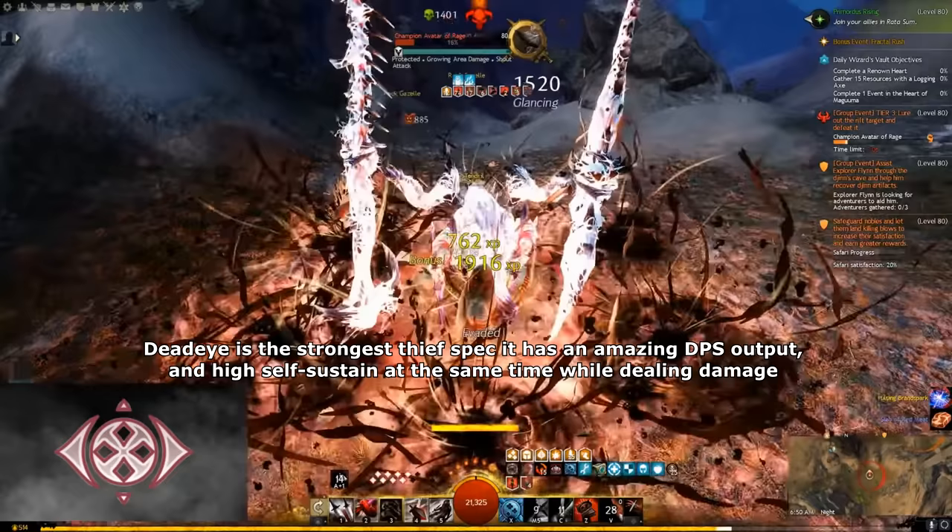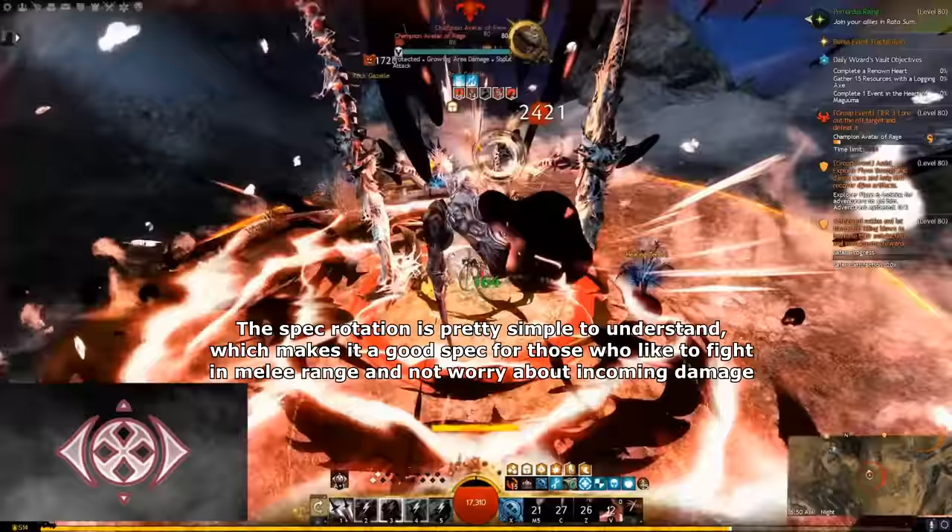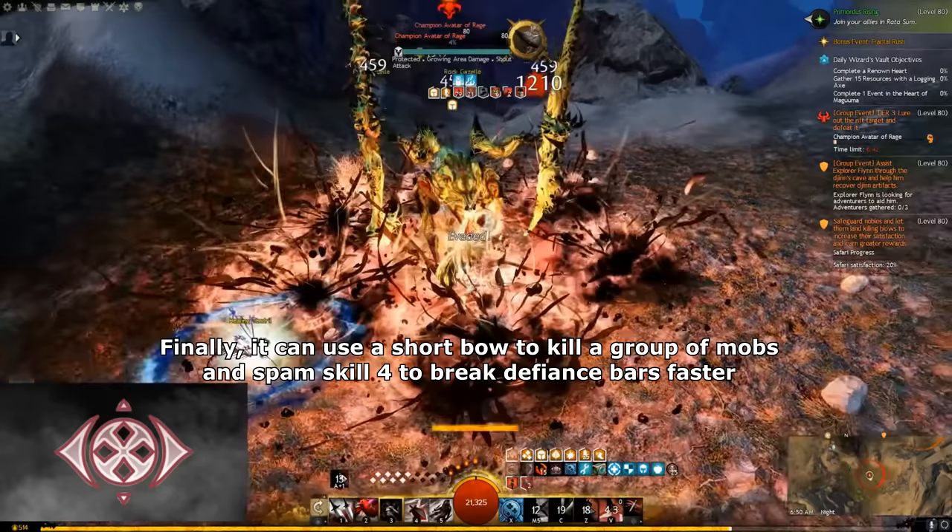Deadeye is the strongest Thief spec. It has amazing DPS output and high self-sustain at the same time while dealing damage. The spec rotation is pretty simple to understand, which makes it a good spec for those who like to fight in melee range and not worry about incoming damage, since it always keeps dodging while dealing damage by spamming one skill. Finally, it can use Short Bow to kill a group of mobs and spam skill 4 to break Defiance bar faster. So Deadeye has high DPS, high sustain, and is comfy to play. So Deadeye is Legendary tier.